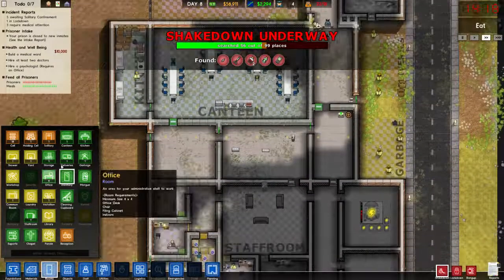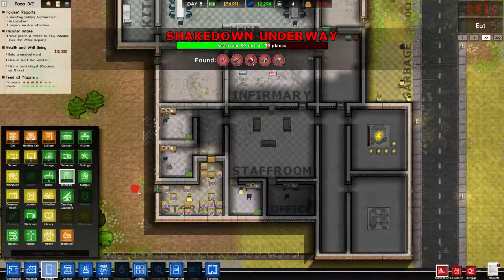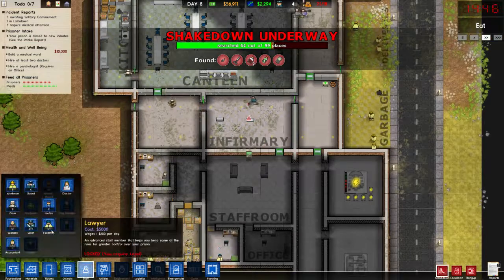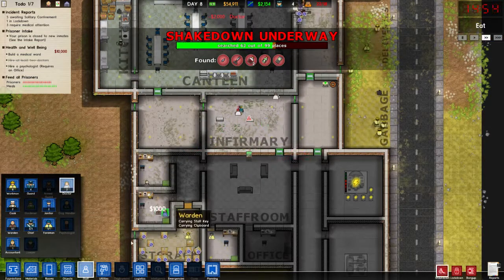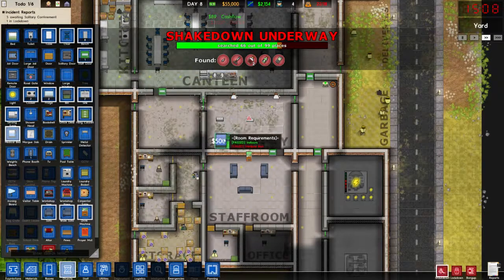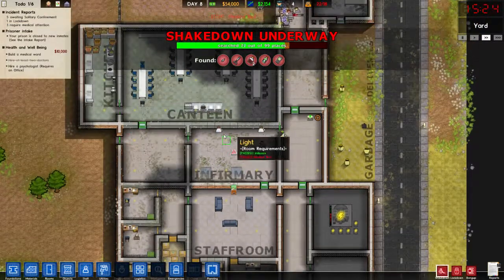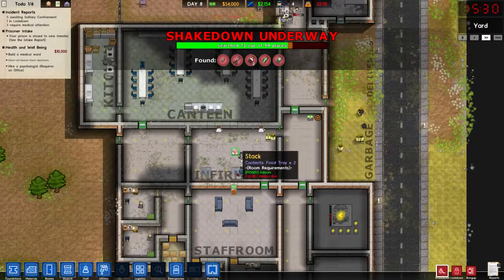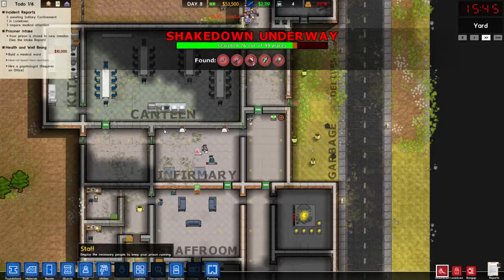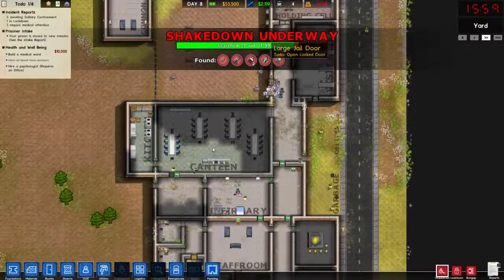We're done — excellent. So we can sign this as a medical ward now. There we go — that's the infirmary. For the infirmary we need the medical bed and two doctors. There's the janitor — maybe we need another janitor or six, because we're pretty dirty. It seems like we've caught a lot of things, which is good.